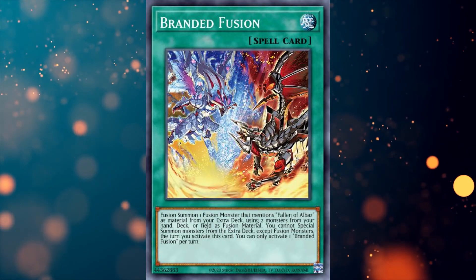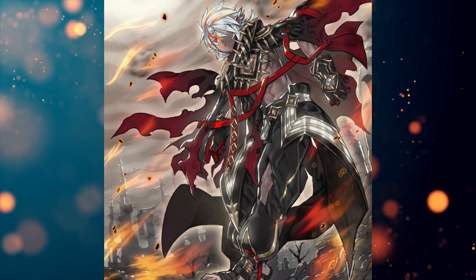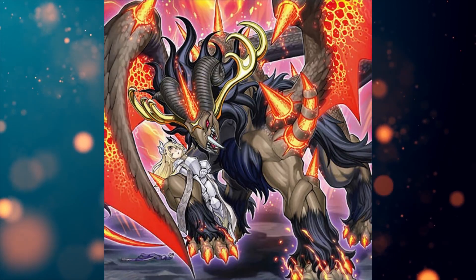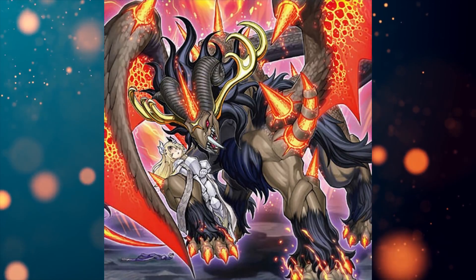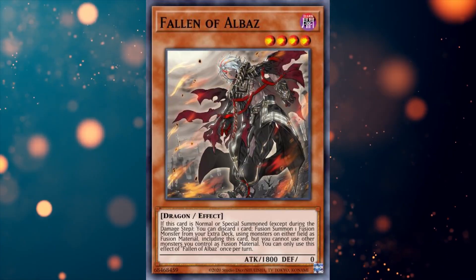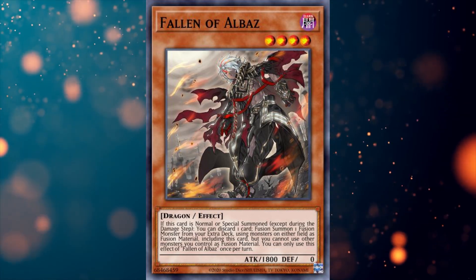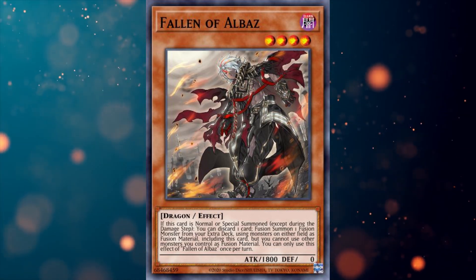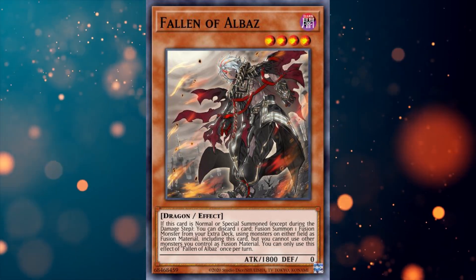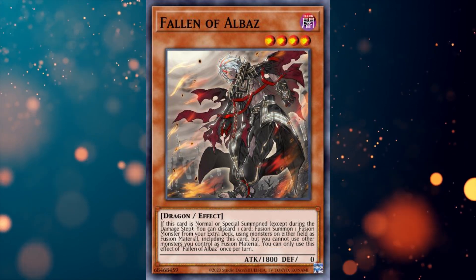The Albaaz deck is a fusion-based deck built around Fallen of Albaaz's fusion summoning effect that lets him absorb the opponent's monster to transform into powerful fusion monsters. In this profile, we are gonna run three copies of Fallen of Albaaz. This card is a walking Super Poly. When you fusion summon one fusion monster from the extra deck using monsters from either player's field as fusion materials including this card, but you cannot use other monsters you control as fusion materials. Yeah, that sucks. What's scary about this is the Albaaz-type fusion monsters are hella powerful.